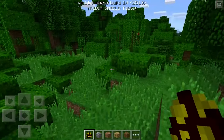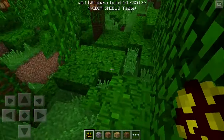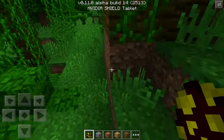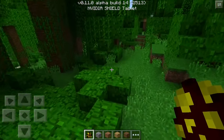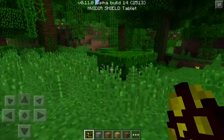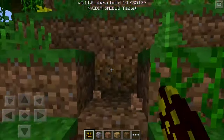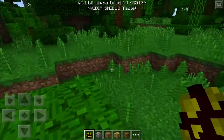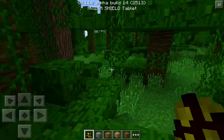They also fixed the client/server item in hand mismatch. If you play LBSG or Minecraft survival games of any sort in Pocket Edition, you've probably noticed your item in the hotbar always gets screwed up — sometimes you break blocks or refresh and it's really annoying. They've made serious improvements in 0.11.0 when it comes to using external servers. I expect a very nice transition when LBSG gets updated to 0.11.0, with less hacking, less issues, and third person will be disabled — no more third-person exploiting on LBSG.